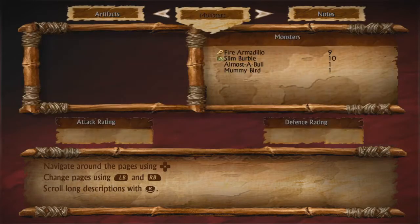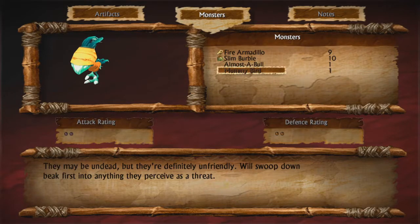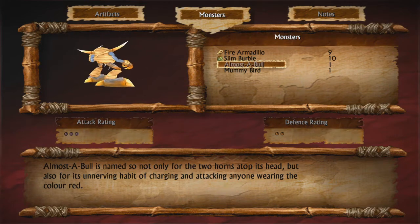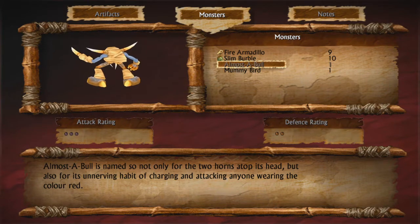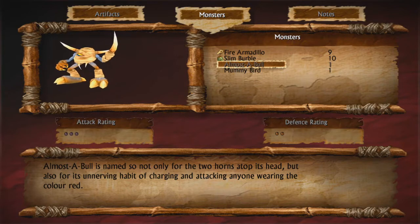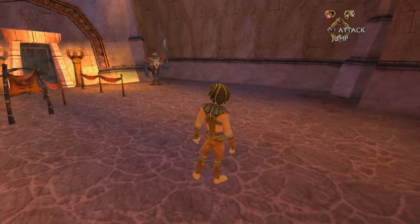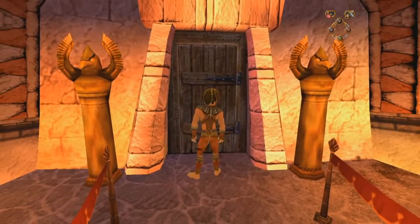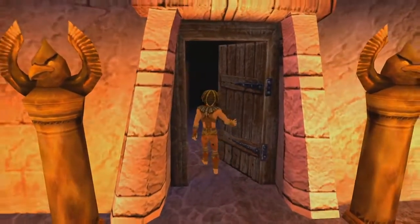In between episodes, I went back to the monster shop and bought a mummy bird, which thankfully was not very expensive at all — like maybe 300 beetles. But then I had to go all the way back to the Lost Temple of Heliopolis to pick up this monster, the Almost a Bull.